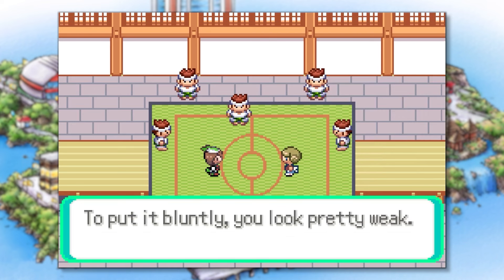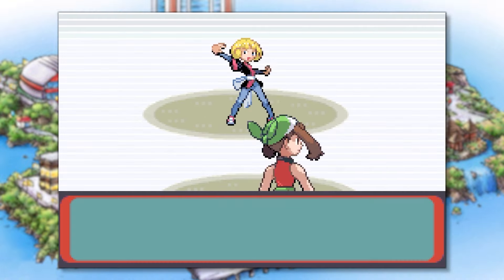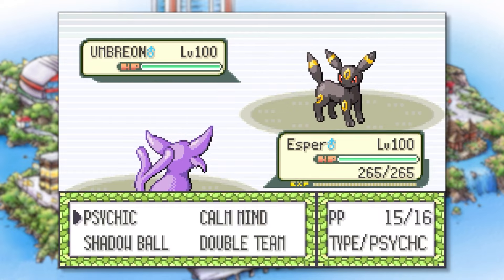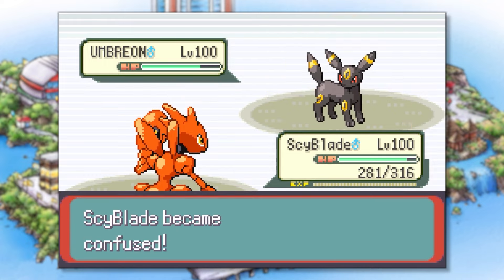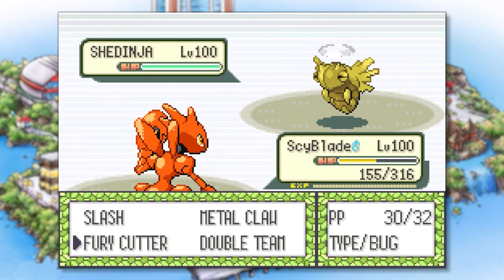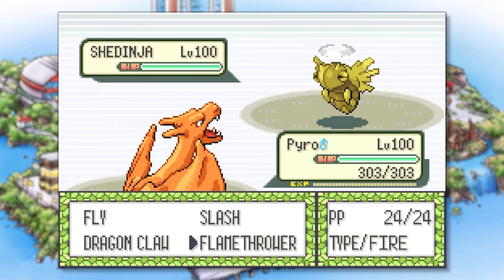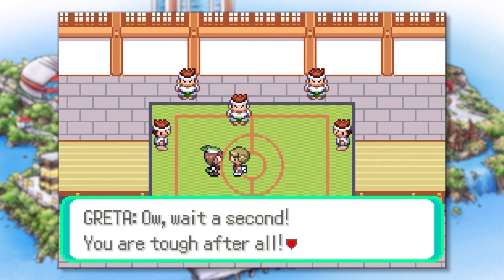After fighting our way back up to Greta, we're ready to take her on with a new strategy. She sends out Heracross and we send out Esper, which ends just as you'd expect. Next up is Umbreon — Esper goes down easy so we send out Psyblade to stall just like before, and Umbreon is taken out through us earning more points. Last up is her Shedinja, but this time we have a secret weapon: Charizard, who has an attack that is super effective. All it takes is a single Flamethrower to knock out Shedinja, winning the match and earning us the Silver Guts Symbol.